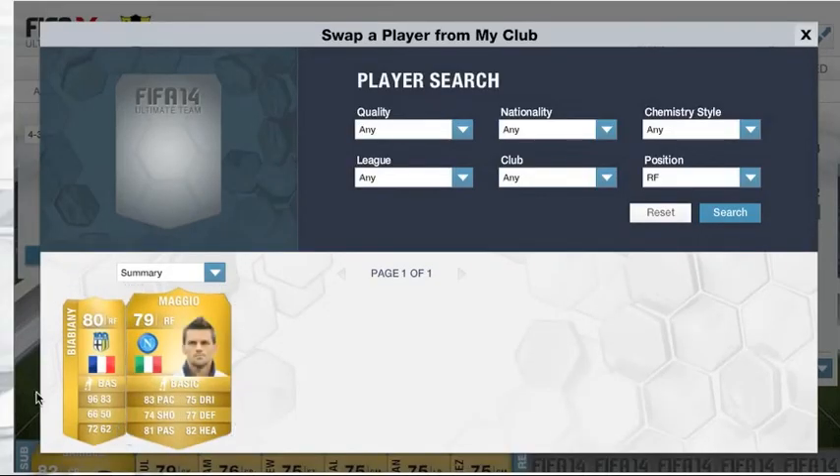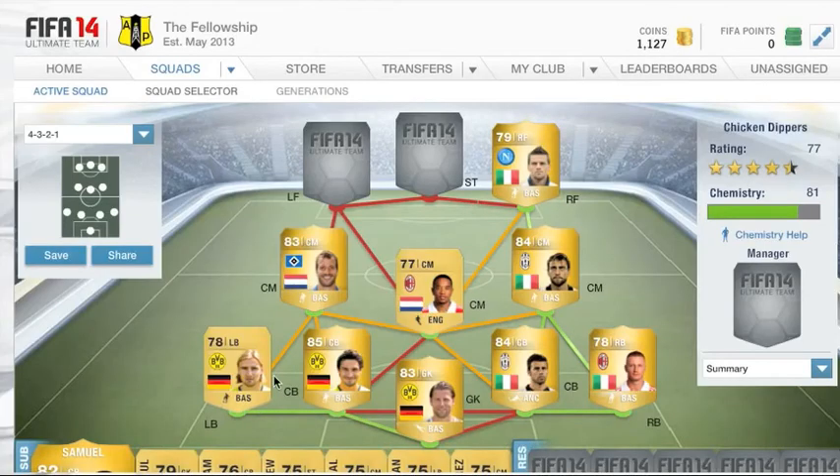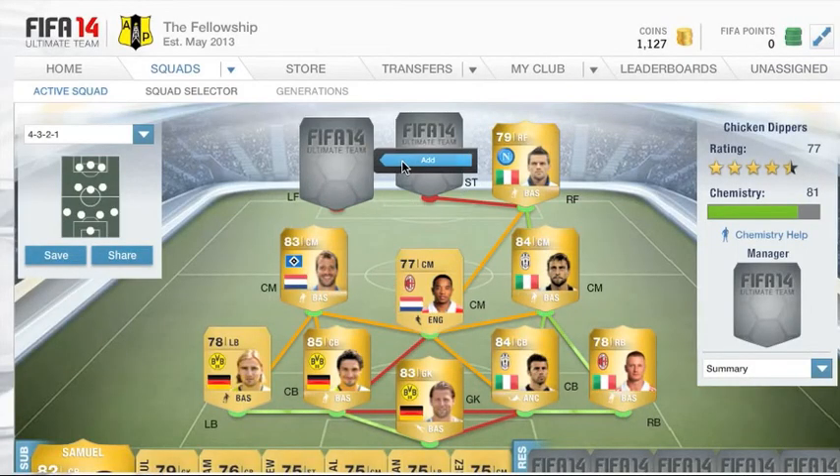Our right forward is going to be Christian Maggio. I did use Bibiani for a while but if you use him the team will only get 97 chemistry, so for full chemistry you have to use Maggio. He's great — 96 pace, that's most of the reason people get him. Christian Maggio is an absolute beast of a player. He cost me 1,700 coins. I've actually sold my previous one and bought this new one so he hasn't played any games for me yet, but I needed him to make this squad and upload it.